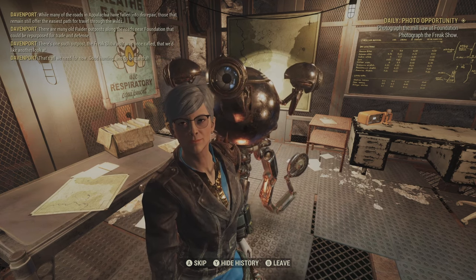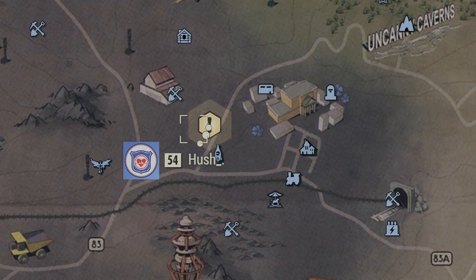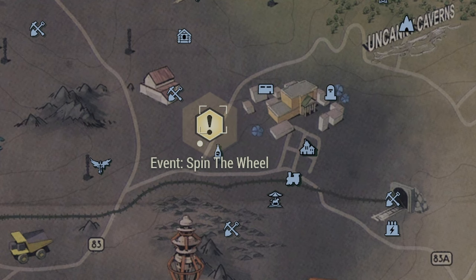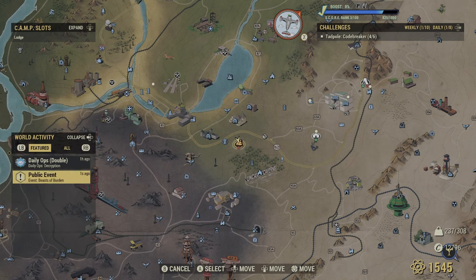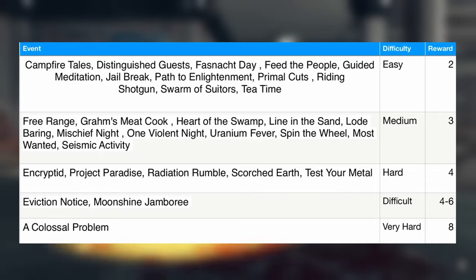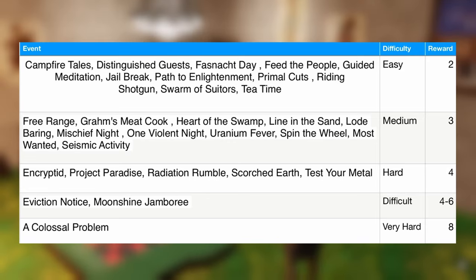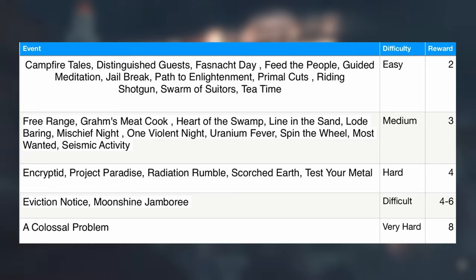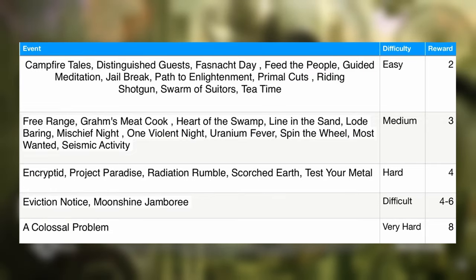Daily quest reset times can vary — some reset around 7 PM Central Time while others take a little longer. The other way to get treasury notes is to complete public events. Public events are active at the top of every hour and every 20 minutes after that. Open your map and look at the bottom-left corner to see if a public event is currently active. You can click on the event and join it from anywhere on the map. Some events reward more treasury notes than others — pause the video to see which get you the most. It's best to just join any event that pops up, since there will never be more than one active and the same event shouldn't repeat unless it's mutated.